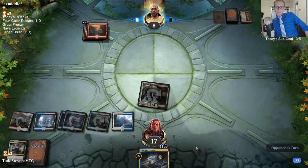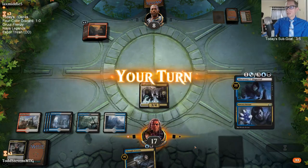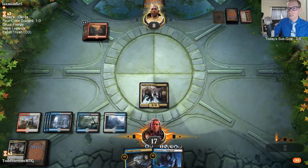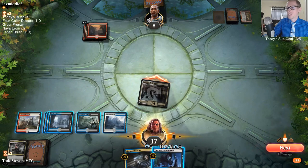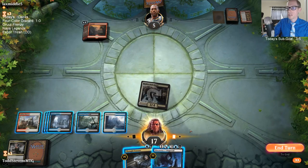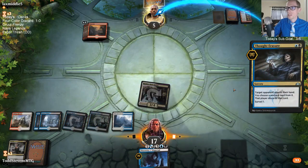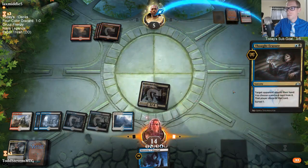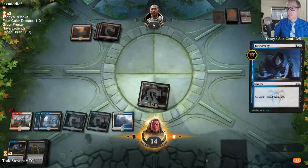I wanted to save Mortify because of Experimental Frenzy and Flame of Keld. I don't think we need another Mortify - I like Clarion. We'll just go ahead and kill stuff and give our creature Lifelink. I like doing that right away. Even though our opponent could draw another creature to make Clarion better, they could also draw a shock they hold onto, and if I Clarion later and they have that shock, they get to kill the Bell-Haunt and I don't want that to happen.